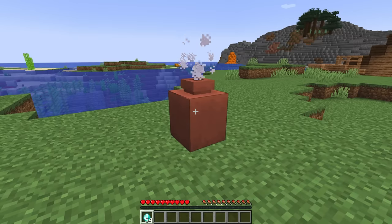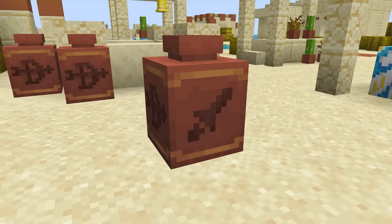You can store one item or up to a full stack, and what's different about it is that you can't really see what's there. There's no UI, and to know what's there, you need to break it.